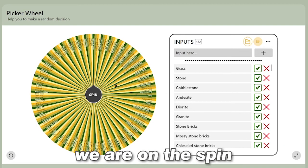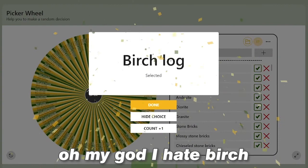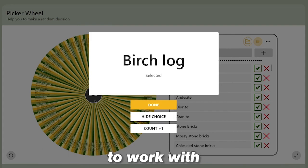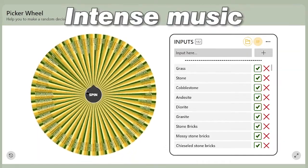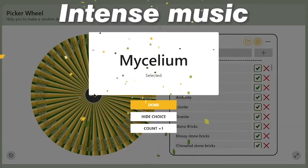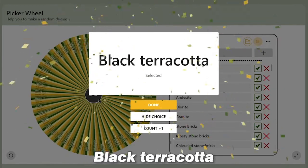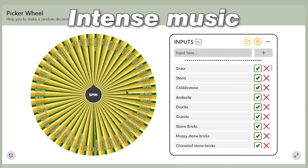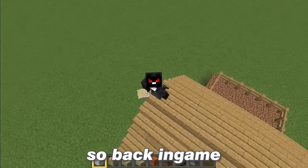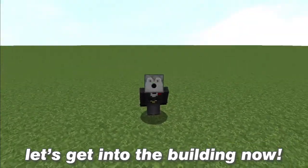Alright, here we go, we're on the spin. I have five total spins and let's hope I get something good. Birch block — oh my god, I hate birch. I really do not like birch. I guess it's fine, at least I have a lot of variations to work with. Alright, second spin — red sand, oh I like where this is going. Mycelium — alright, I can use that. Black terracotta. And the last spin is... dispenser, oh my god. Alright, back in game, these are the blocks I can use. Thanks to the birch I have a lot of variations, and this is super nice.